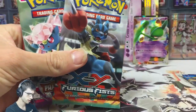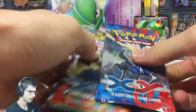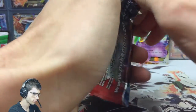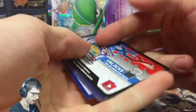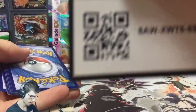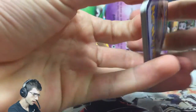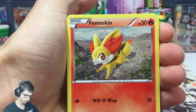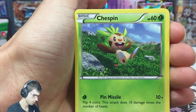So we've got five packs: an XY Base, a Furious Fist, and two Phantom Forces — awesome. Let's go from oldest to newest and get into this Zygarde pack art from XY Base. I have no clue what to expect, but I love the design — they've actually got the set name on the back of the codes. Adjusting the camera a bit — there we go. We got a nice Fennekin, Willo-wisp, a Voltorb, a Chespin.